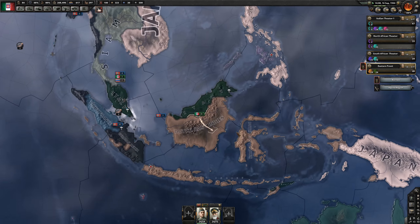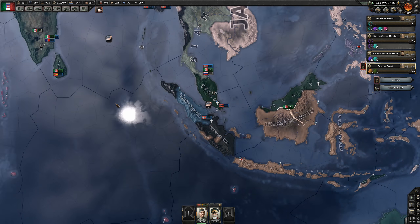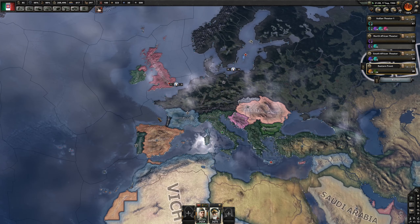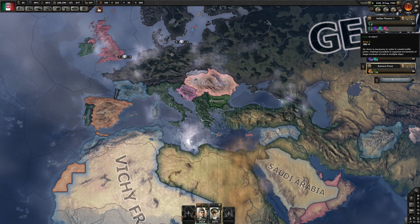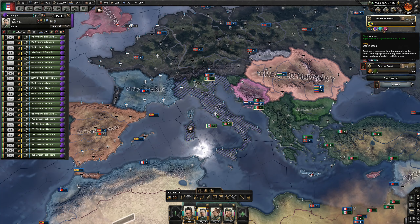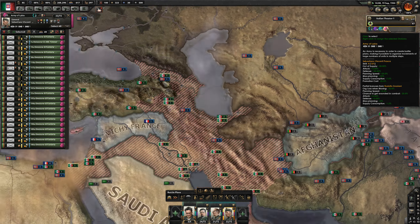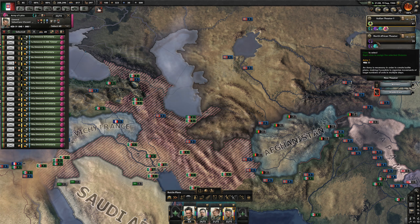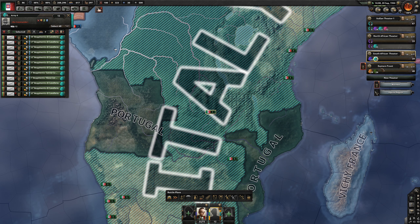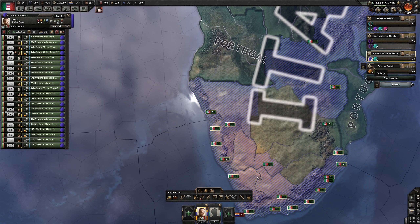I suppose I could bring another army over, but everybody else is deployed to secure certain areas. They're guarding Italy itself and that's all unlikely to be attacked. There's a garrison army spread out, probably need to keep that in Africa just in case.